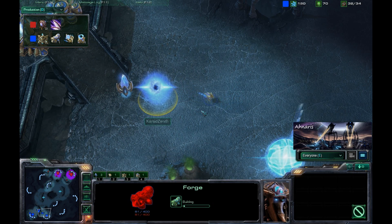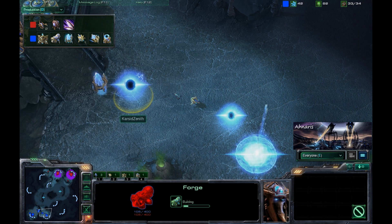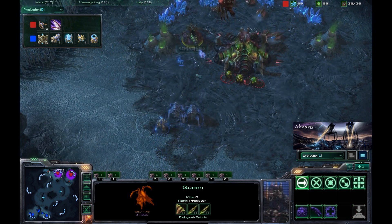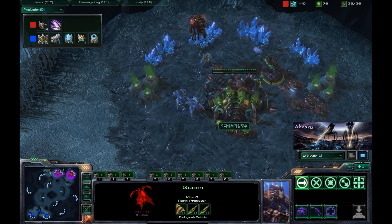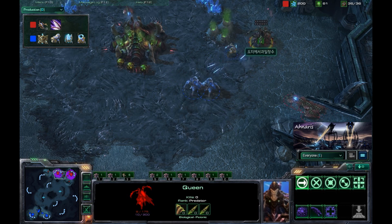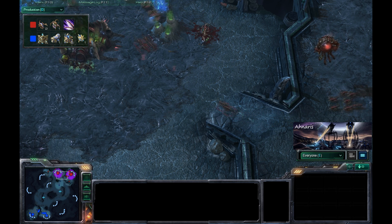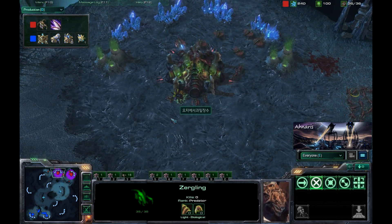A Forge is going down for the Protoss player — definitely seeing another early expansion, very likely with a wall here extended out toward the right. The Protoss player is trying to harass the Zerg, particularly targeting the Queen, which would be pretty devastating for the economy if he could kill it — she gets down to 26 hit points. However, a ton of Zerglings come out pushing off the Protoss force, and they retreat very wisely back to their base.